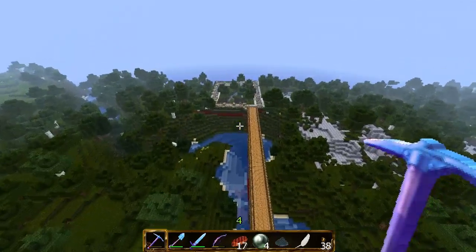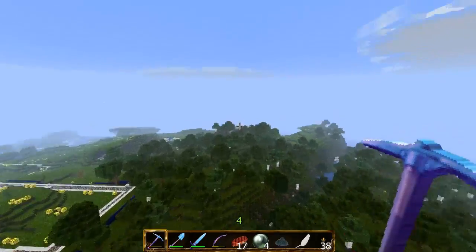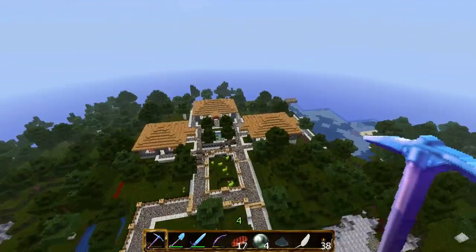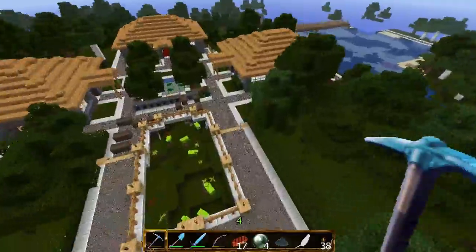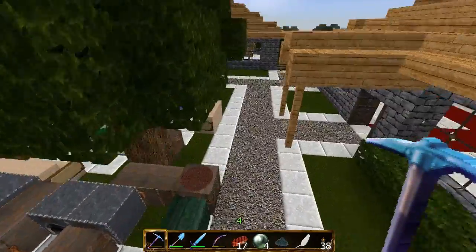Jungle plots, island plots, stuff like that — if there is a jungle found, islands found, mushroom biomes found, then there will be plots made, if I have time. Let that be clear, because it's not easy to run a server and have a job at the same time and do it with all these plugins.